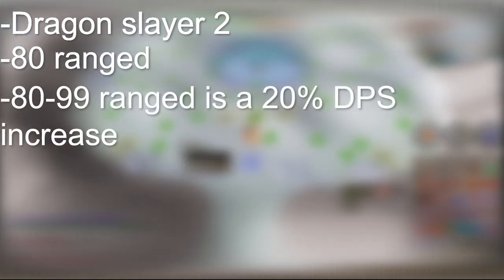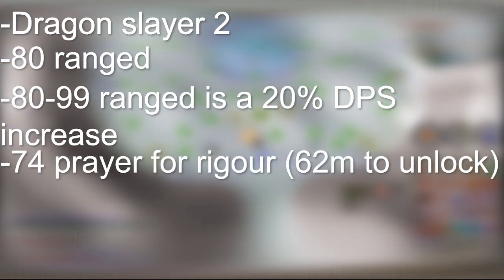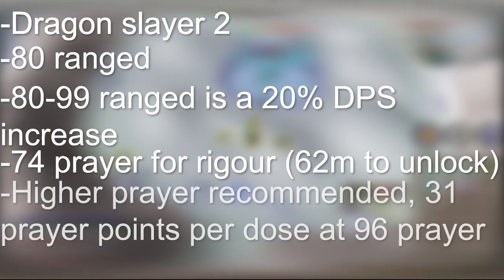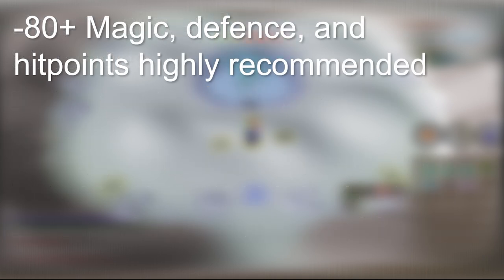Moving on to the requirements, you are going to need at minimum 80 ranged. If you are just going for the assembler, it may be possible to get 1-2 kill trips with less than this. Keep in mind your ranged level provides a huge DPS increase if it is higher — from level 80 to 99 is about a 20% DPS difference. You also need at least 74 prayer for rigor. Kills are possible with just eagle eye, but rigor is a 6-10% DPS increase. I would recommend getting your prayer higher than 74 if possible, because prayer potions can restore as much as 31 prayer points per dose at 96 prayer. 80 plus magic, defense, and hit points is also effectively necessary with this setup.